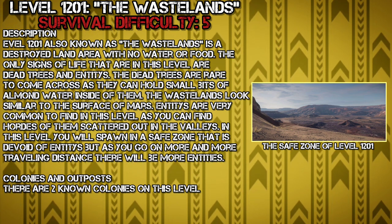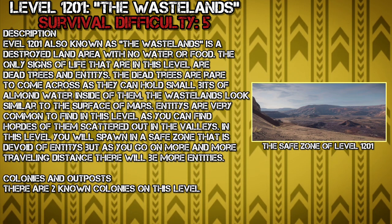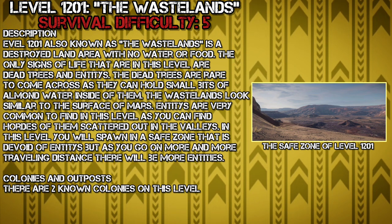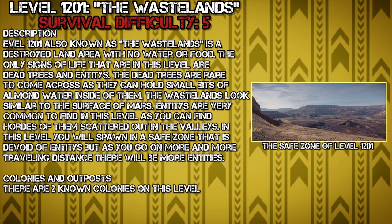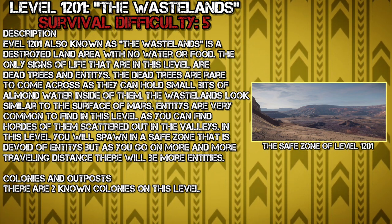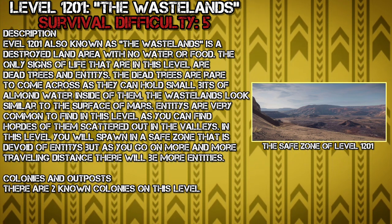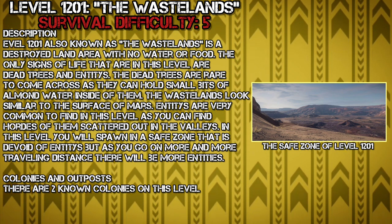Level 1201, also known as the Wastelands, is a destroyed land area with no food or water. The only signs of life in the level are dead trees and entities. The dead trees are rare to come across, as they can hold small bits of almond water inside of them. The Wastelands look similar to the surface of Mars. Entities are very common to find in this level, as you can find hordes of them scattered out in the valleys.